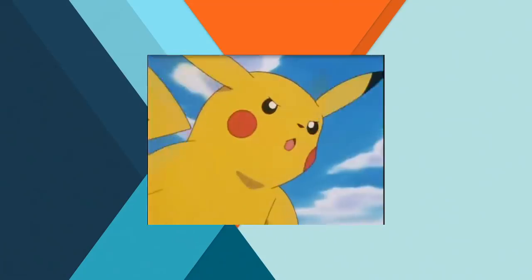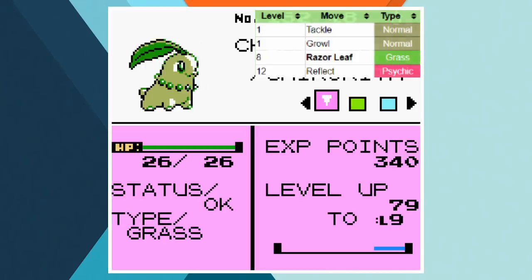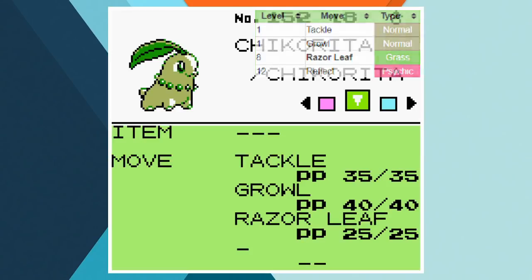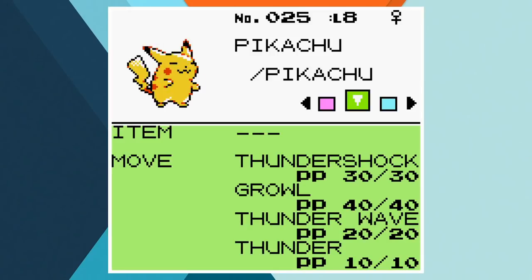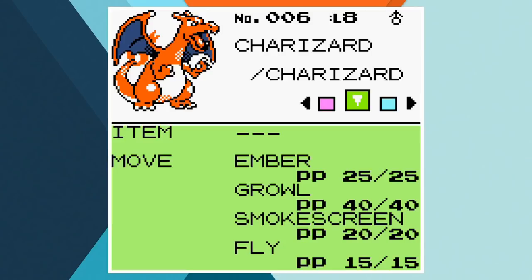In Fighting Flyer with Fire, Ash takes on Falkner in the Violet City gym. His team of choice features Chikorita, Pikachu and Charizard. By this point in the anime she'd only used Vine Whip and Razor Leaf, so getting her up to level 8 where she learns the latter seemed about right. The Kanto Pokemon are just going to be on par, so we've got Pikachu also at level 8 with Thundershock, Growl, Thunder Wave and Thunder. Last up is Charizard, also at level 8, with Ember, Growl, Smokescreen and Fly. This is the battle in the anime where Charizard used Fly for the first time so it felt necessary to teach him.